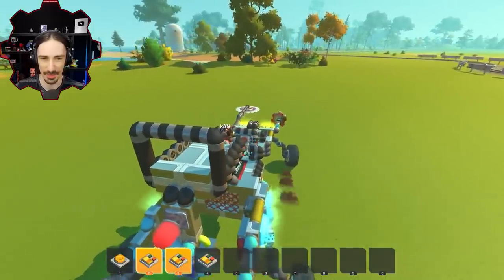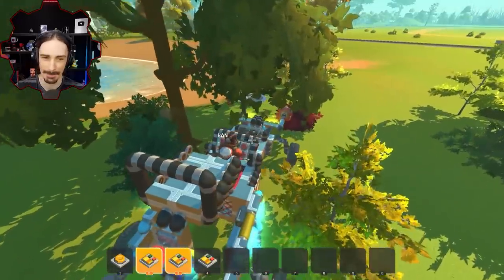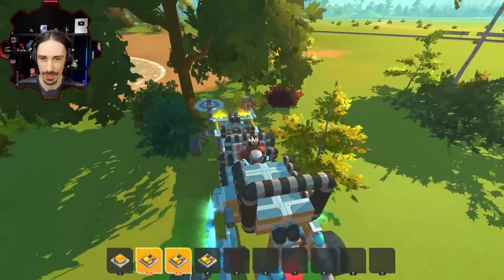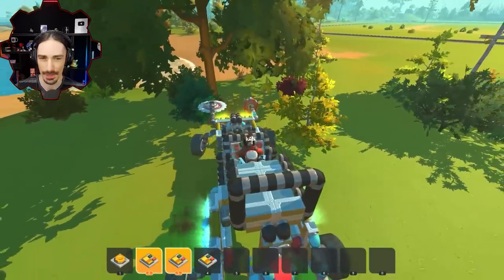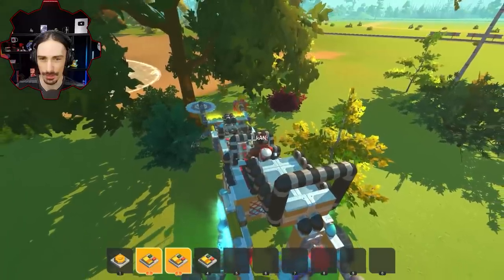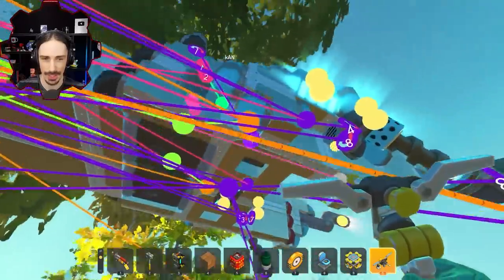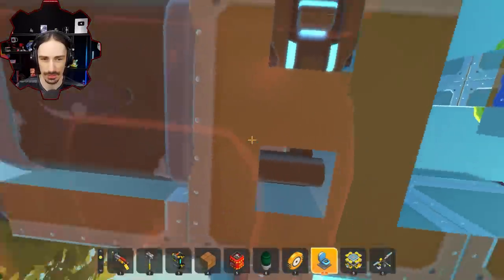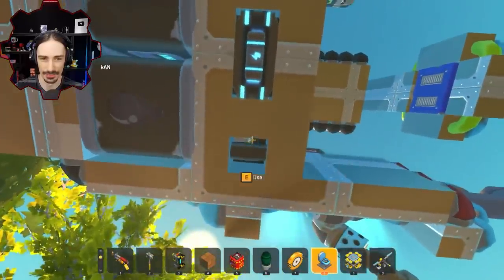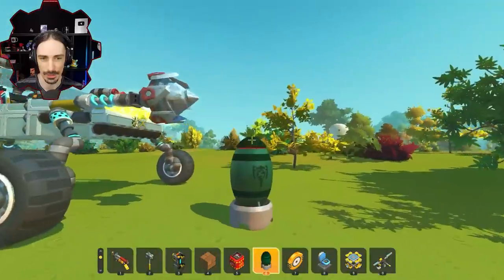We attempt to cut down a tree with the drill arms. After hitting the tree, the blades start spinning. Trying to line up the drill with the tree is tricky — it keeps pushing back. After checking the connection tool, the engines are hooked up but weren't turned on. Once activated, the drill gets going — it can do anything, amazingly.